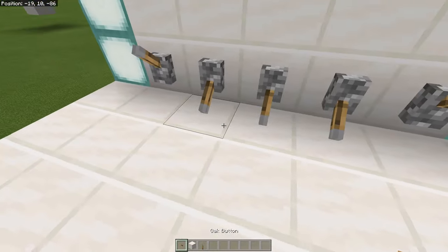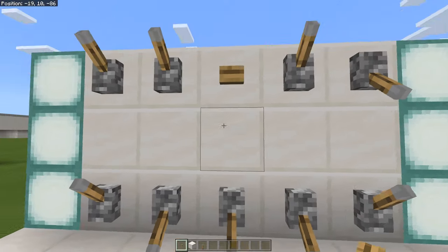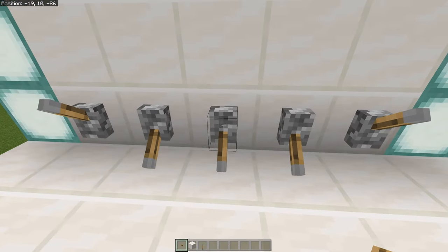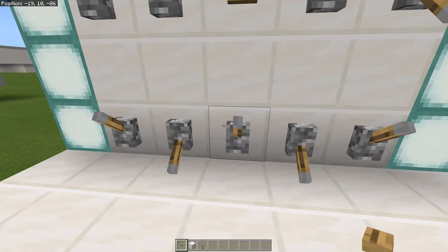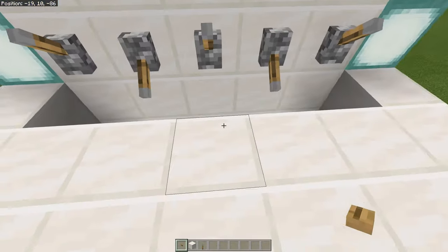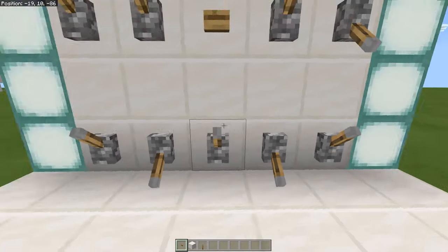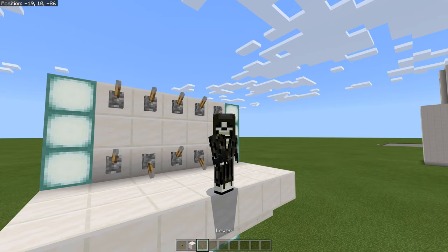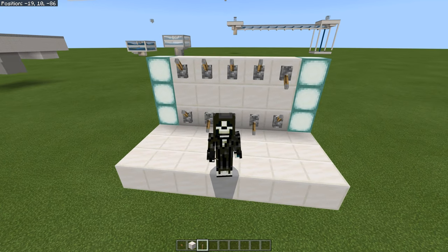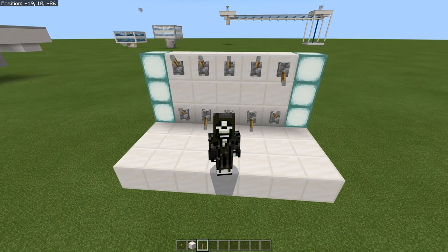Something else you can do to make this a little more secure is throw a button on one of the inputs or outputs. If you press the button after putting in the right combination, it'll open up slowly, so you don't know if the button is actually part of the combination or not. That's how this thing works — let's look at the redstone now.